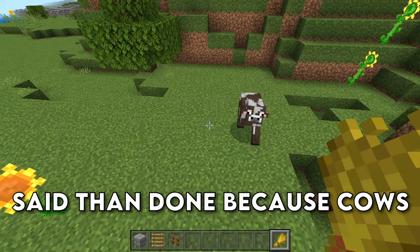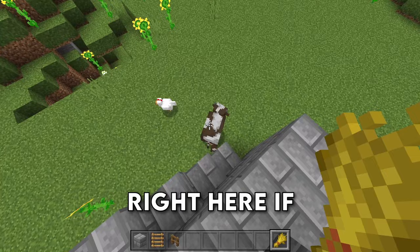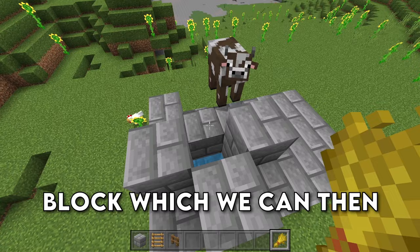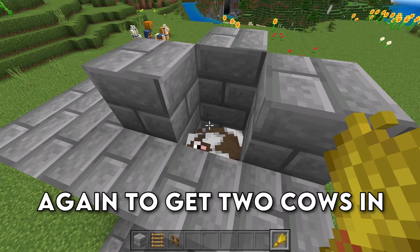That is a lot easier said than done because cows do not like to fall into one-by-one holes, but you can make the process a lot easier by placing down a wall on these three sides, and then getting the cow to climb up onto this step right here if you would like the wheat. Once he gets up here, he's going to stand on this block, which we can then come around behind him and nudge him into the farm. Once he gets down like that, you can go ahead and nudge him into the hole.